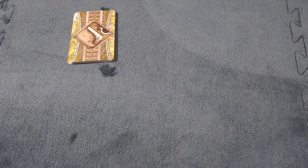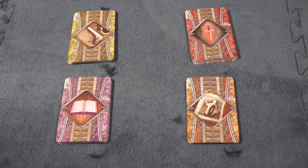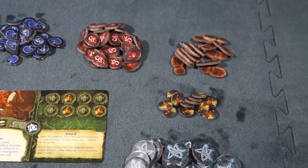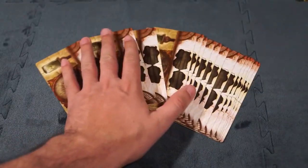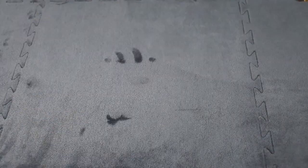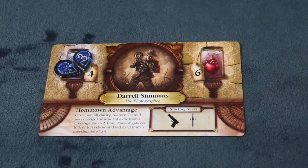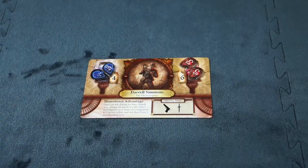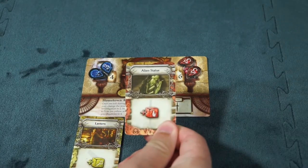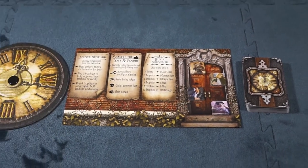Place the adventure deck next to the drawn cards along with the other world deck. Separate the common items, unique items, spell, and ally cards. Shuffle them and place them next to the adventure deck in separate draw piles. Place all tokens in separate piles within reach. Finally, draw at random or choose your investigator. Place the investigator card in front of you, collect the Sanity and Stamina tokens to match what is displayed on your card, as well as the starting items listed on the bottom right of the card. Put all investigator tokens on the entrance card and prepare to enter the museum.